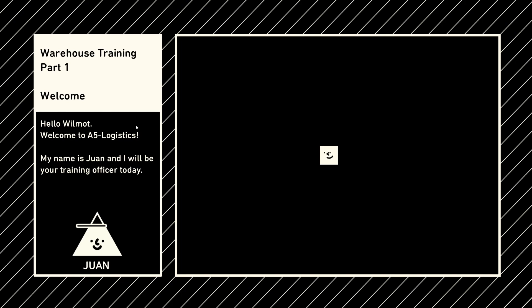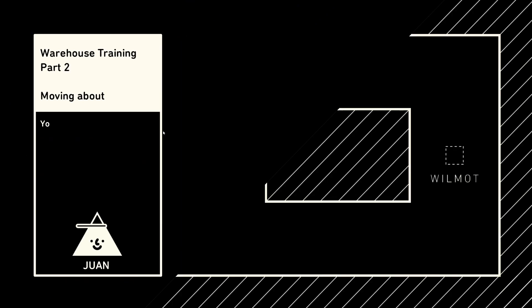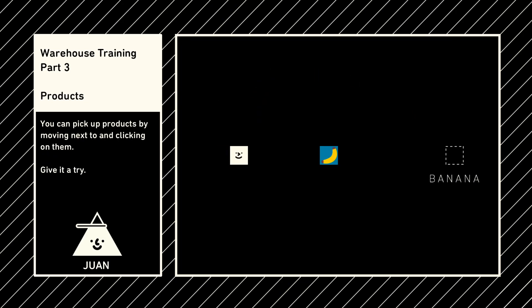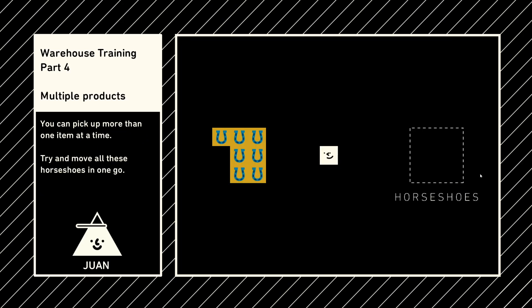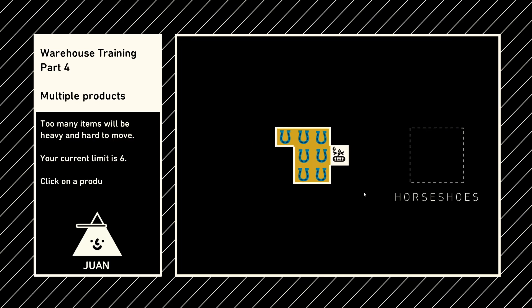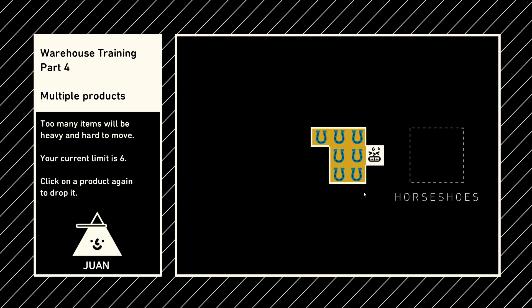Hello Wilmot, welcome to A5 Logistics. You can move about with cursor keys or WASD. You can pick up products by moving next to them and clicking on them. You can carry more than one item at a time - try and move all these horseshoes in one go. Too many items will be heavy and hard to move; your current limit is six.